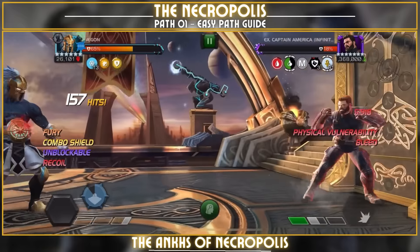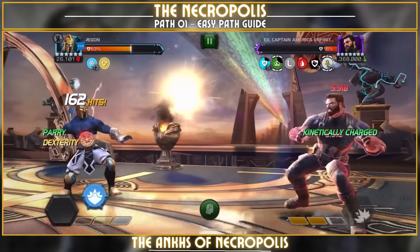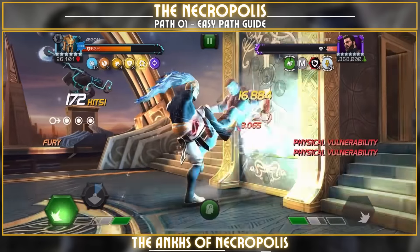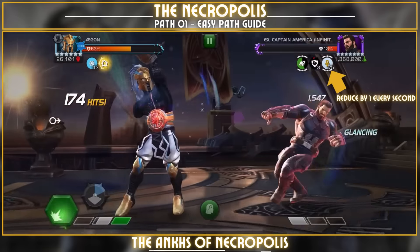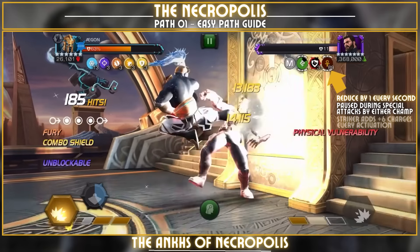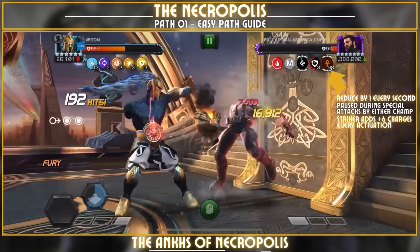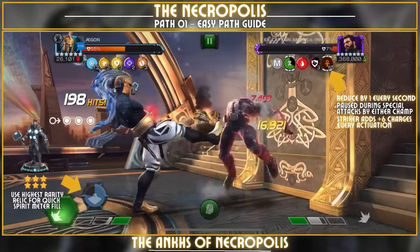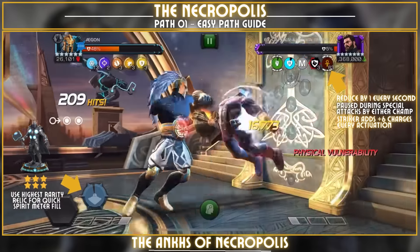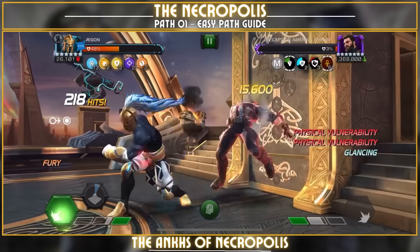These charges dictate the length of the fight in one go — how long you can fight the defender and how many revives it will cost. Charges are reduced by one every second and every time you or the defender use a special attack. If you use a striker, that adds six more charges to the counter. Use your highest ranking or rarity striker because that fills the spirit meter faster. The more spirit meter you fill, the more strikers you can use, the more charges you add, and the longer the fight will be.